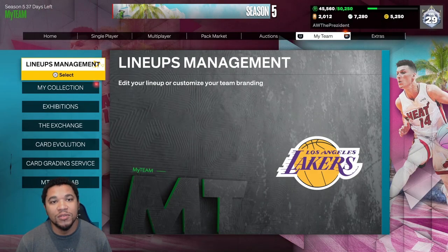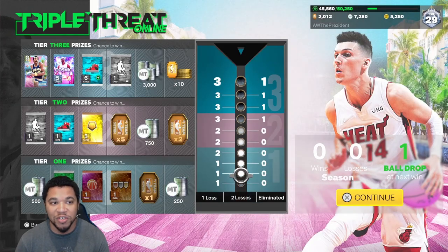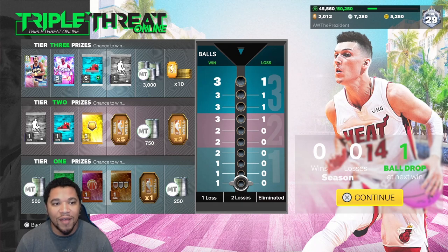A lot of people like to play triple threat to get this card because that's what they advertise — he's at the top board. The reason why I don't recommend this way is because you don't have a game played right now, so you'd have to play seven games to get to the top board, and then in the last three games you have to hope that the card is up there. If you've been playing MyTeam for the last few years, you know there's no guarantee. It says 'chance to win' — there's no guarantee that card is going to be up there.